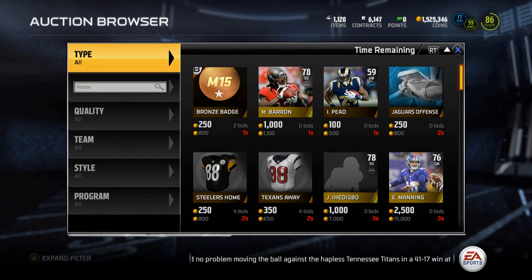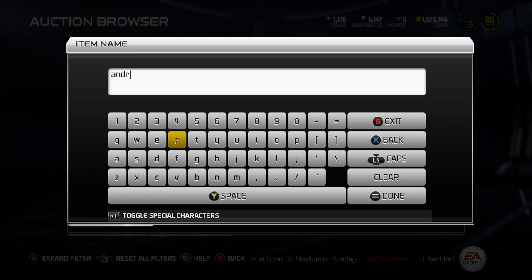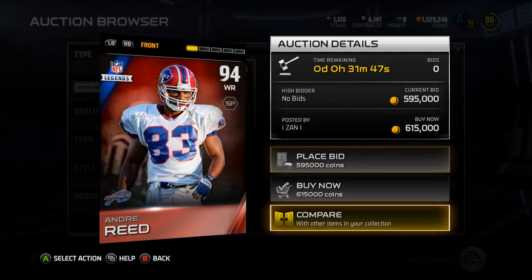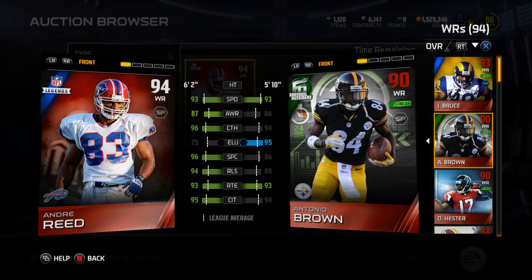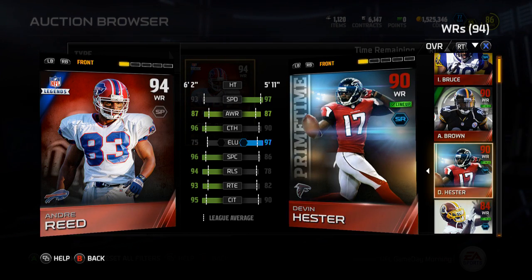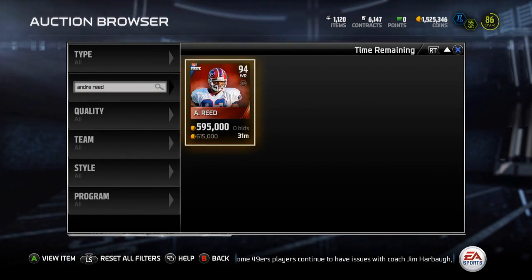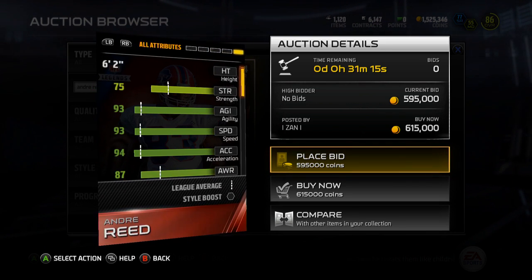We'll go over Mike Ditka first, but actually let's go to Andre Reid first just in case someone buys him or the listing gets removed. There is only one up and he's listed for 615,000 coins or 595,000 bid. I do want to pick up this card - I'll probably sell my 24-hour Antonio Brown to get him, but that remains to be seen. I'd play Andre Reid at the two and Devin Hester at the three, or maybe Reid at the one and Bruce at the two.